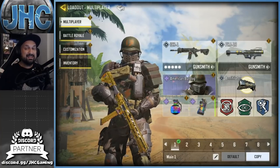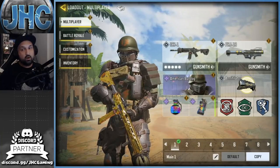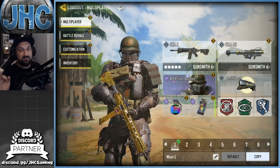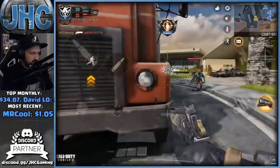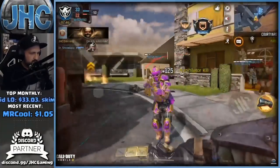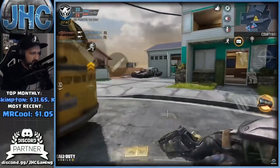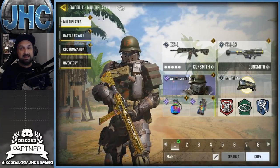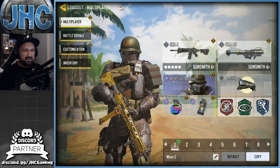My next loadout is very similar with the same perks — it's an ICR-1 loadout with the Annihilator operator skill instead of the shield, great for hardpoint and team deathmatch. The Annihilator is still really good this season. With the balance changes to operator skills, I feel it's still on top — one shot, one kill. You'll miss more shots than two seasons ago, but it was just too overpowered back then.